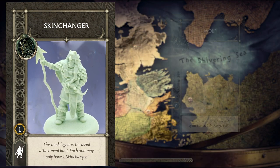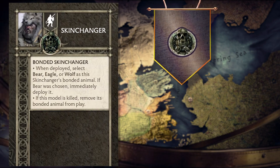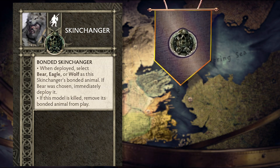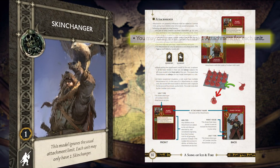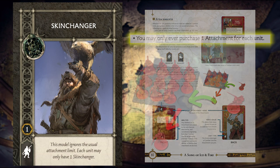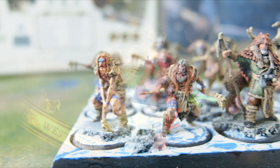At only one point, the skin changer attachment is by far, point for point, one of the best attachments in A Song of Ice and Fire, the Miniatures Game. Not only does it provide excellent value for a one-point attachment, but it also bypasses the opportunity cost that typically accompanies attachments. As the rulebook states, each unit may only have one attachment, so under standard circumstances, when you select an attachment, you're not only paying the cost of the attachment, but also an opportunity cost by restricting your access to other customization options.